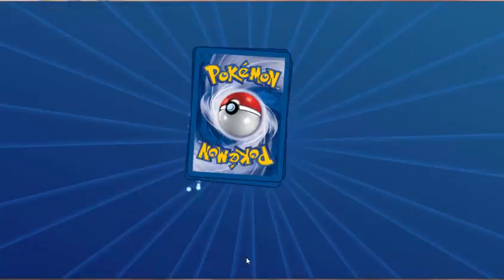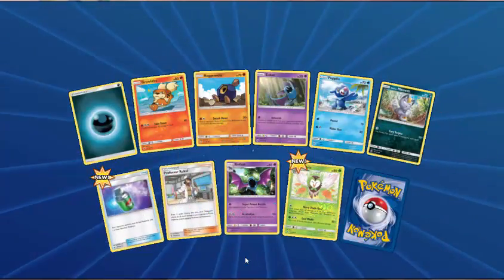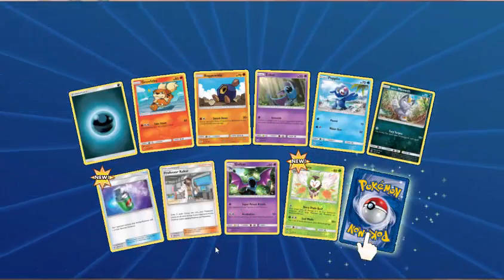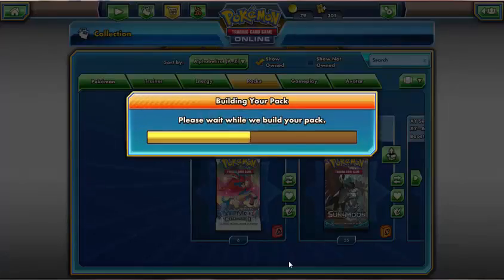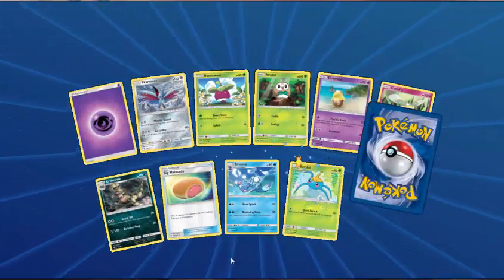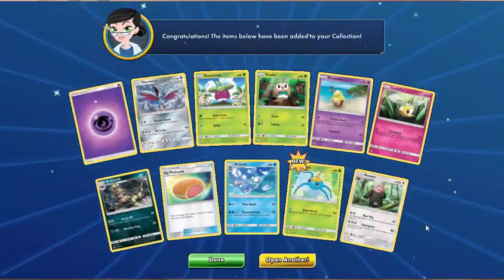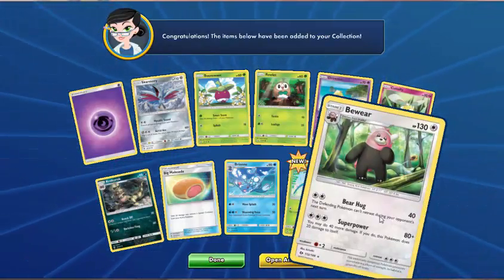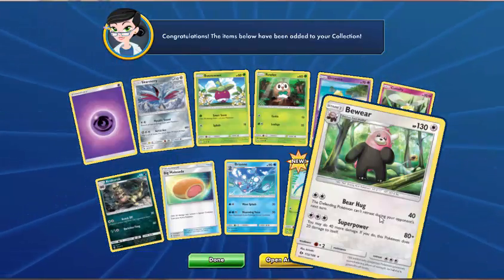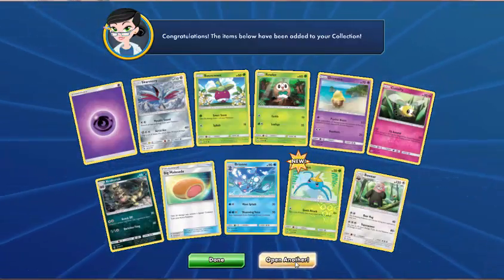Dark Energy, Growlithe, Roggenrola, Zubat, Popplio, Alolan Meowth, Repel — that's new for us — Professor Kukui, Golbat — Reverse Dartrix. And Hariyama. About time we had another Ultra Rare. Psychic Energy, Skarmory, Bounsweet, Rowlet, Drowzee, Cutiefly, Croconaw, Malasada, Brionne — Reverse Surskit. And Bewear. Shout out to Ross Gilbert from PTCG Radio — I know you love Bewear. I've been listening to the podcast. It is quite a cute Pokemon — be interested to see what future Bewear cards come out.